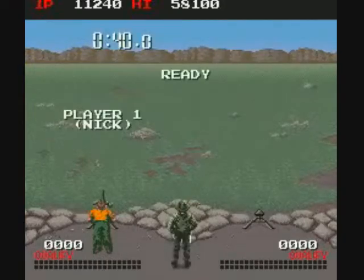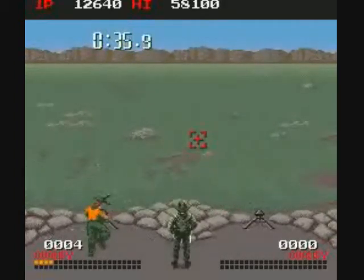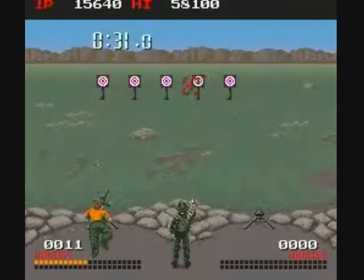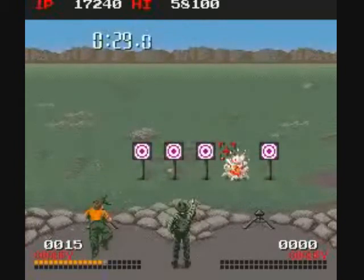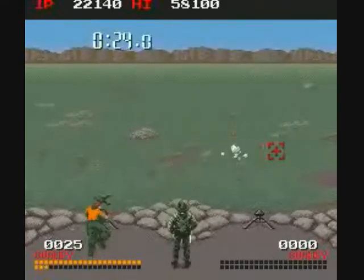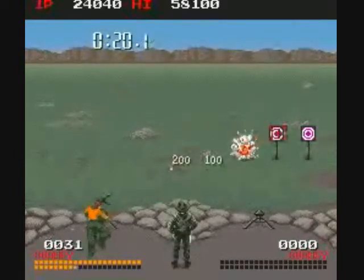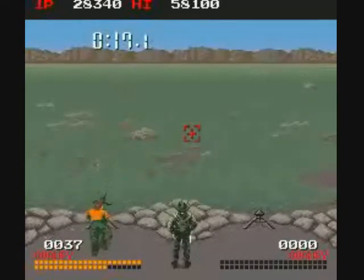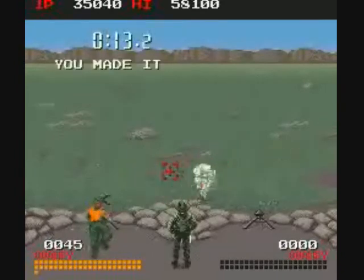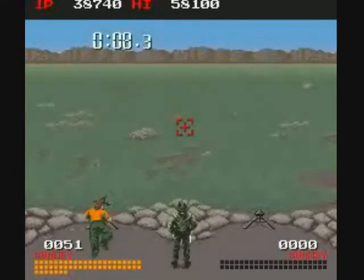Then I go to the firing range, the first one, and this is really quite easy. Just keep wailing on the fire button and move the joystick to the targets. If you get a whole row of targets, you get some bonus points. On the bottom left you have to fill two rows of orange squares, and you have to do it before the time runs out. I'm just about there already with more than ten seconds left.